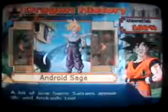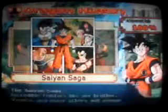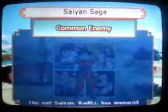You can select a Scenario — there's Saiyan Saga, Frieza Saga, Android Saga, Majin Buu Saga, Special Saga, Dragon Ball GT Saga, Dragon Ball Saga, What If Saga, and the credits because I already beat the game 100%. Before each battle in Dragon History mode, it'll just give you a basic prologue of what's going on and what you're about to do.